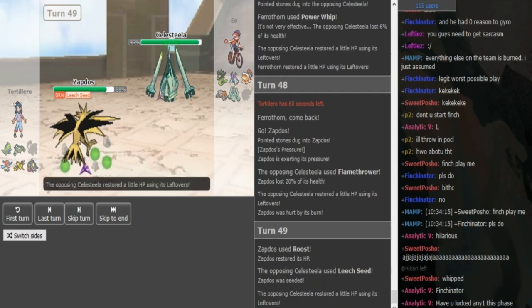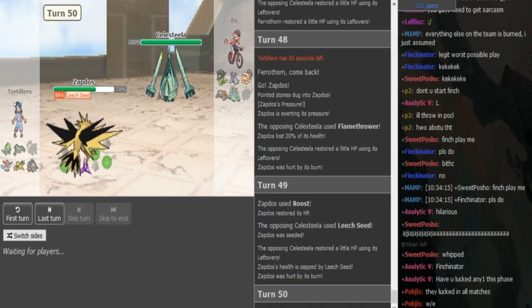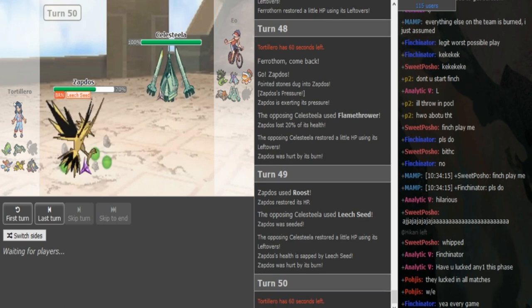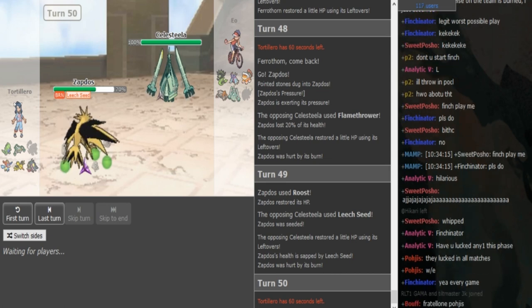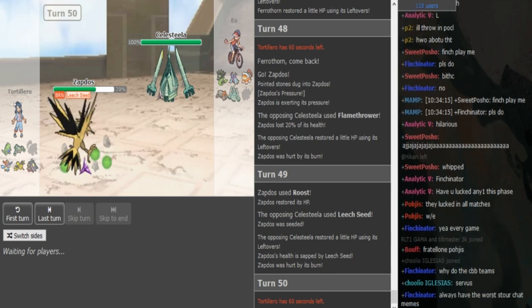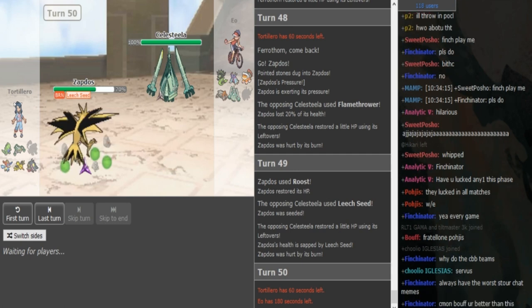Celesteela is doing here what Celesteela does — it's really annoying with Leech Seed and Protect. And since the Zapdos is also burned, this is gonna be really annoying for Gondra. You can pretty much go for Protect here because Gondra just doesn't have many options — he's pretty much forced to stay in with Zapdos because if he switches in anything else he has to take Rocks and poison damage. Then you can Protect again if Gondra switches because the Protect fails if you switch and you can use it again, so he has to take another round of toxic.